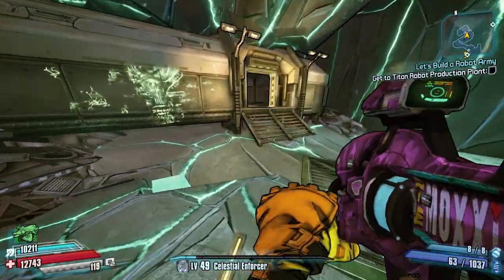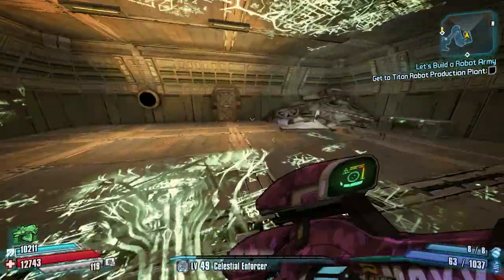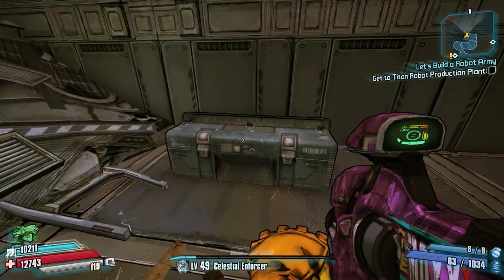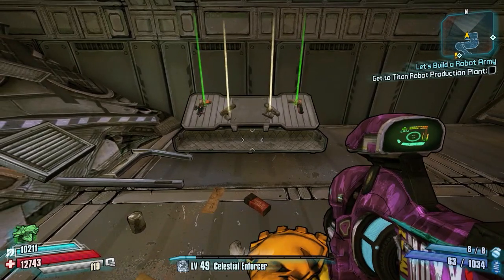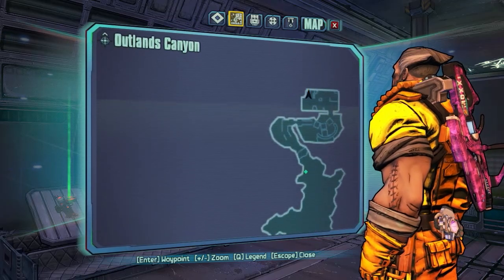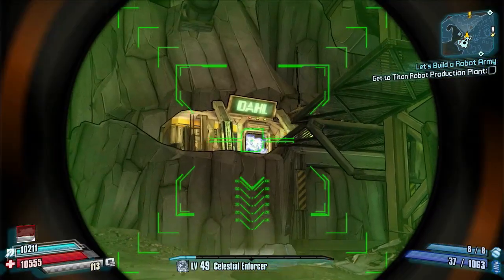Number one is part of the X Marks the Spots mission, where you've got to blow the X up with dynamite. You'll come into this room where Rabid Adams will spawn, along with his little pet. Just to the right-hand side of that is your first chest — it's a small dark chest on the right-hand side, right near the door where Rabid Adams comes out. There it is on the map.